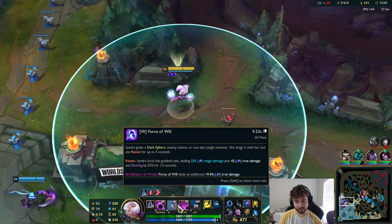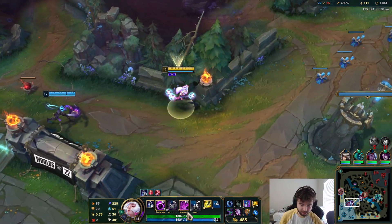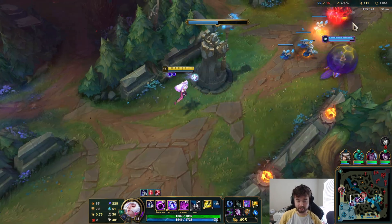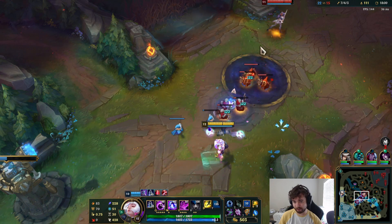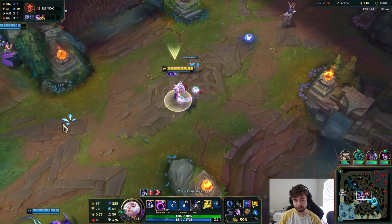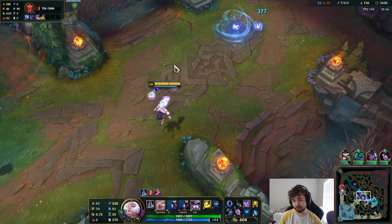I still think W max second would have been the play — I think I screwed up, I don't know why I'm maxing E. E doesn't get lower cooldown, so I really messed up. I'm used to maxing E on live. My bad on leveling up the incorrect ability. I definitely think W max second, because you're basically forced to want that W change.